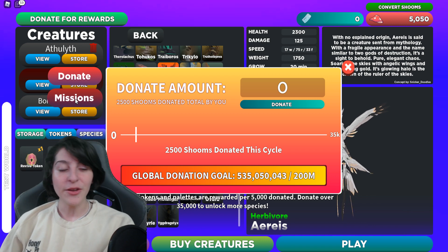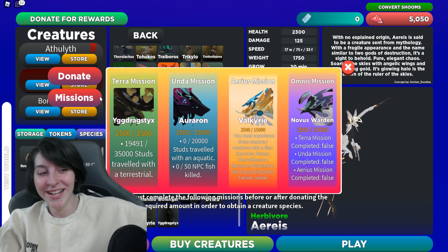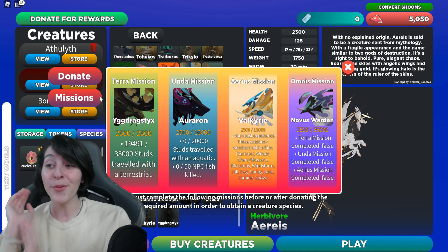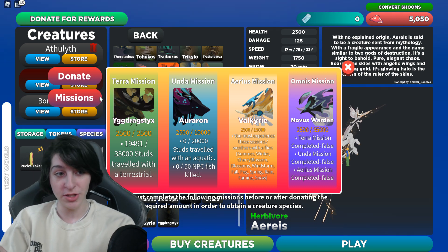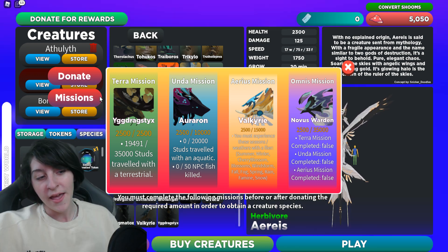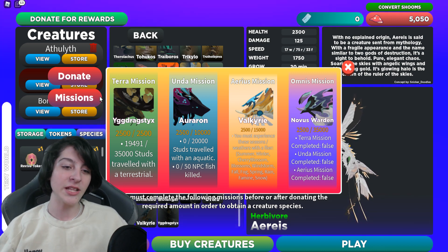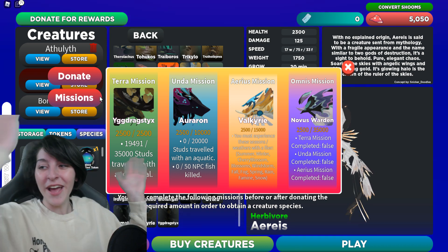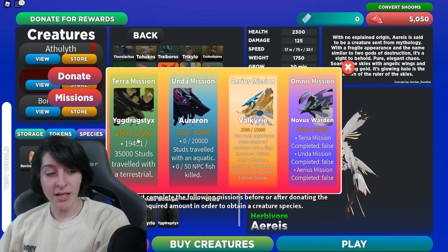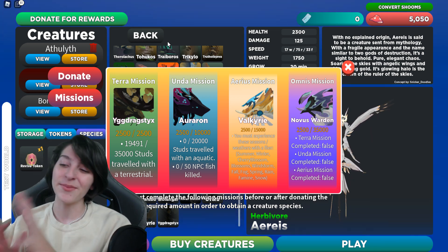So why do we need to donate? That's right here in the missions tab. As you can see there are four creatures with this event, and they all have their own mission. Anything highlighted in yellow is the amount you have to donate to first unlock that area. You have to donate first and then complete the mission to unlock the next one. For the first one, you only have to donate 2,500 shrooms, which is what I did.